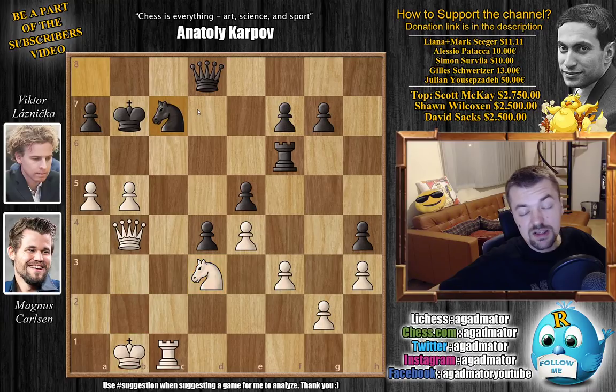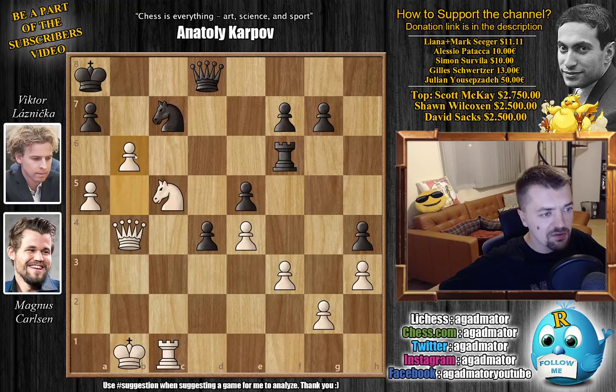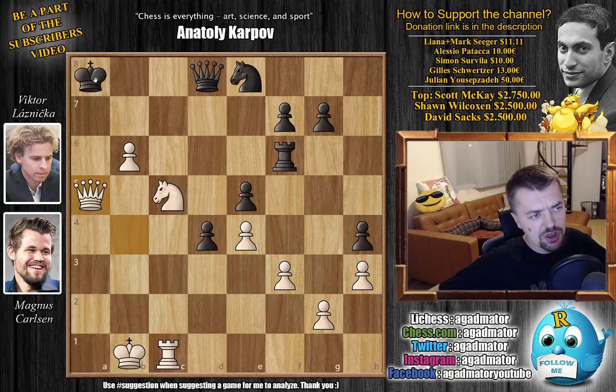We have Queen captures on c8 and Rook to c1. You are unable to stop this Rook's influence on the c-file since Rook to c6 is not possible due to the pawn. Queen back to d8, and now Knight to d3 — the Knight is coming to c5 where it will be an extremely strong Knight. We have Knight to c7, Laznicka tries to activate his Knight, but now Knight to c5 with check. King to a8, and now continuing the attack with b6. Magnus is not afraid of opening up the b-file. We have a captures on b6, a captures on b6, and now Knight to a6. If you go Knight to e8, it's just over — check, you move, check, you move, and now Queen to b7 is mate.